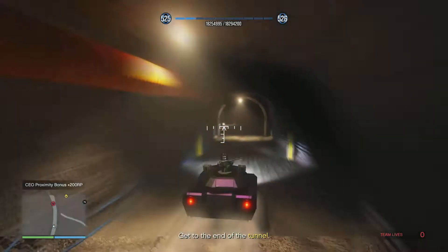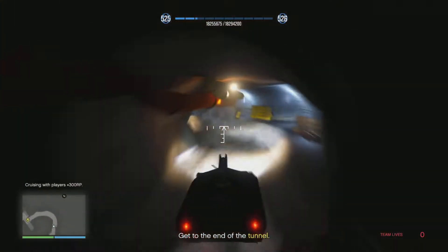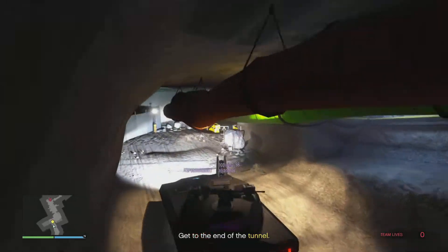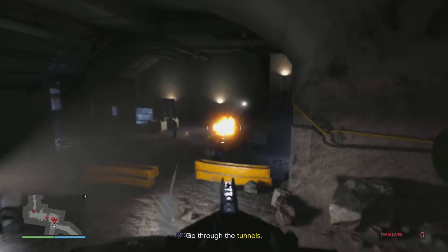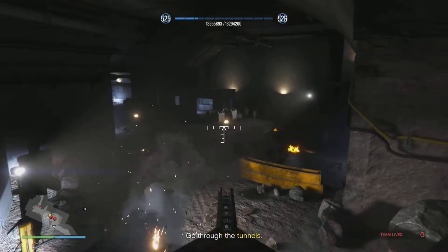Just drive down this tunnel — it makes it so much easier in the Tank, you can just shoot the enemies. I'm going to speed it up so you don't have to watch me go all the way down. Once you get to the end, you can stay in the Tank and just nuke these Juggernaut money gun guys. Take them out quickly because you don't want them doing too much damage to the Tank, as they may blow it up.